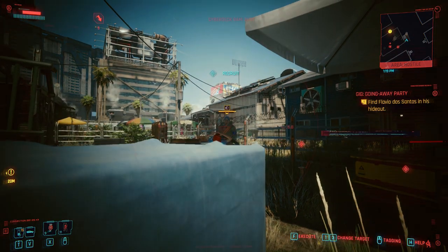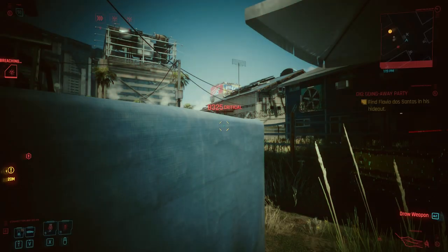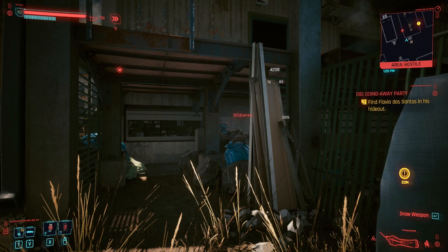In today's Poison Netrunner build, I'm going to show you how you can take out an entire camp with no weapons, no stealth, just a couple of quick hacks and some trusty old poison. Let's get into it.